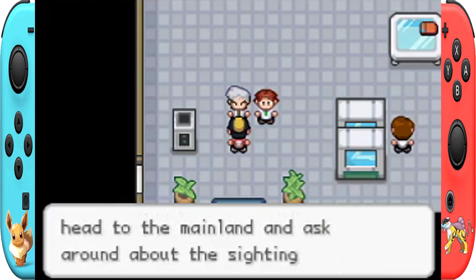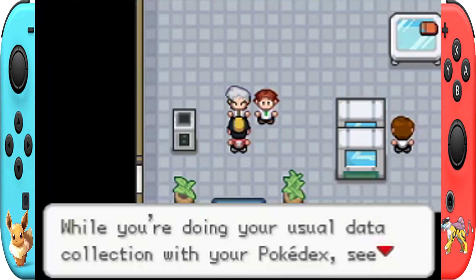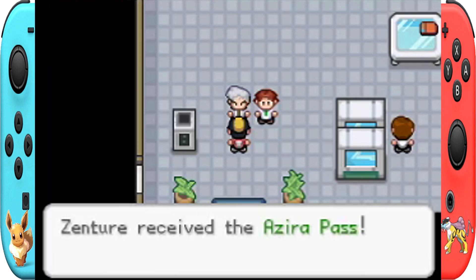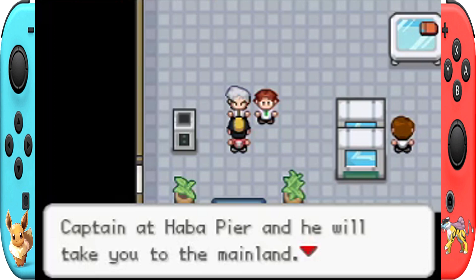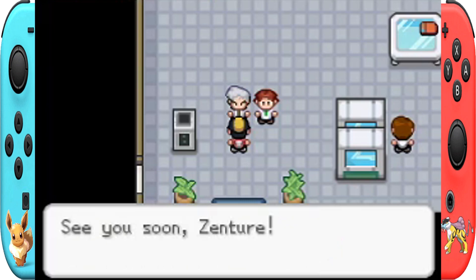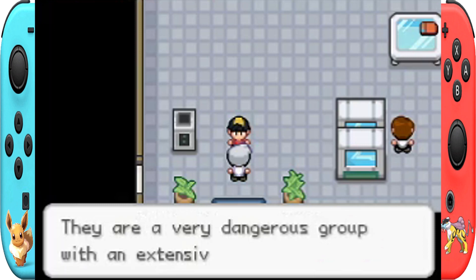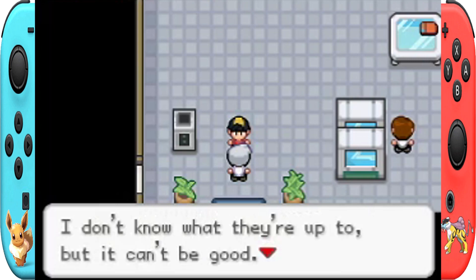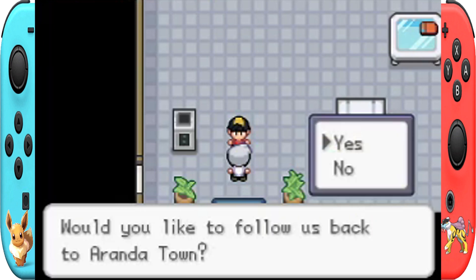Birch and I are going to head to the mainland and ask around about the sightings. I need you to follow us there and do some field research while you're doing your usual data collection with your Pokédex — see if you can get some leads to work with. To get to the mainland you will need this — a Zero Top Pass! Thank you, I need that. The captain up here will take you to the mainland. Also, I almost forgot — there are rumors that Team Rocket is making their way here from Kanto. They are a very dangerous group with an extensive history of criminal activities. I don't know what they're up to but it can't be good — keep an eye out and stay safe.